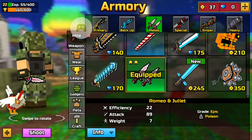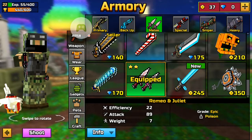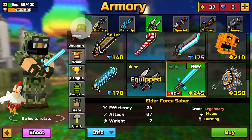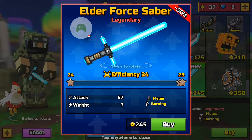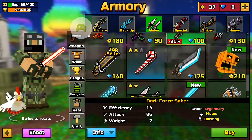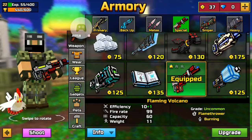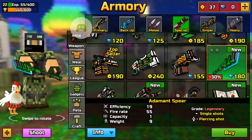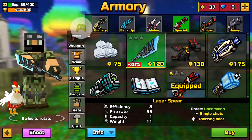There are not that many things in the melee section — there's only this saber. That's the Dark Force Saber, but this is the Low Force Saber which is actually more powerful and costs coins, which is kind of funny. Rest in peace Dark Force Saber.